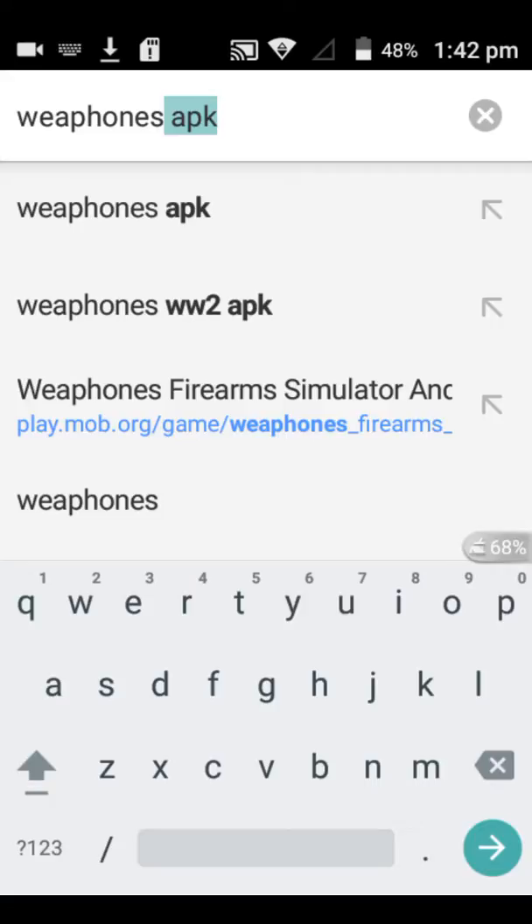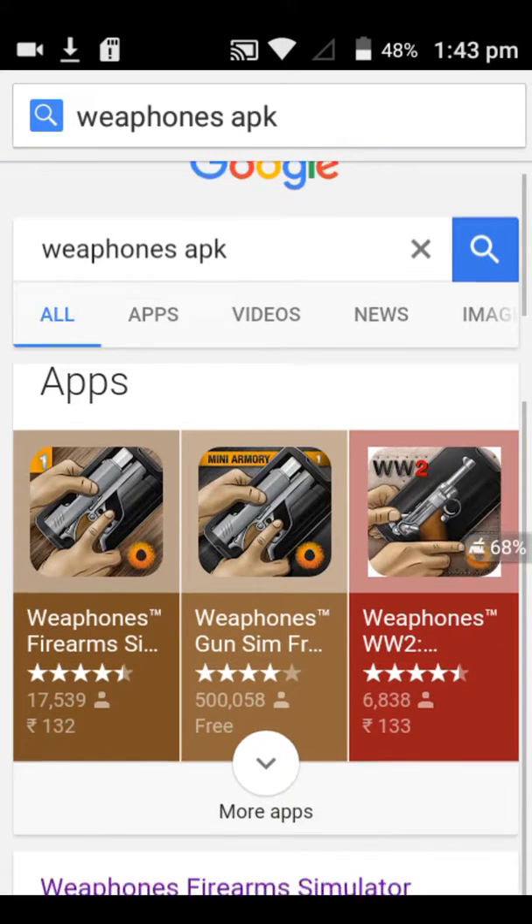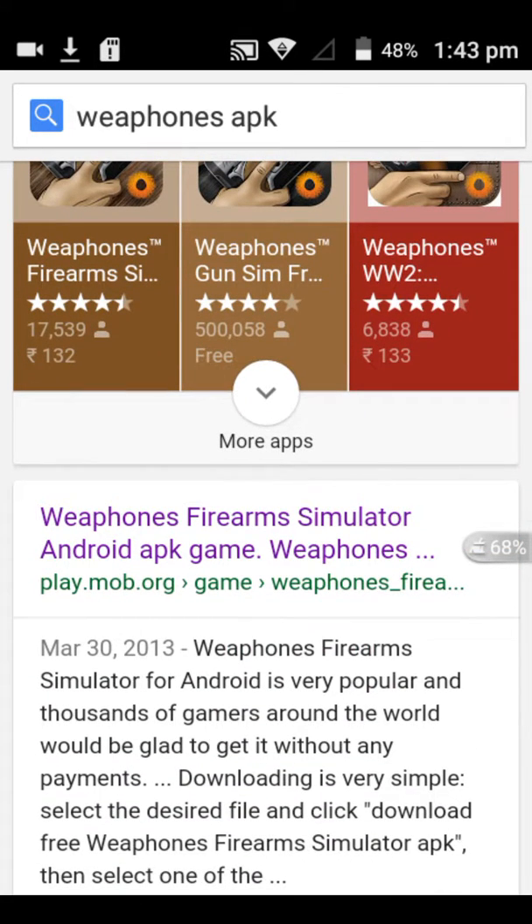Whenever you type the app's name in the search engine, you need to also type 'apk' after it — like this. You should only go to the site which has 'play.mob.org' in it.